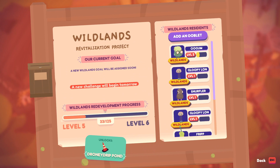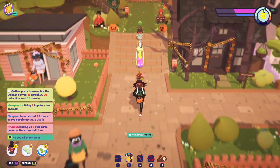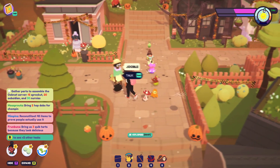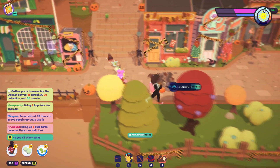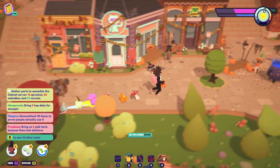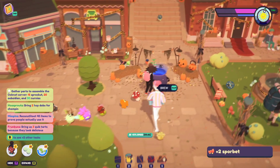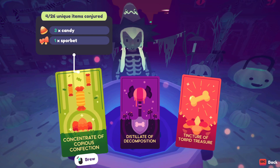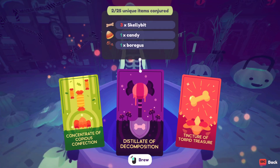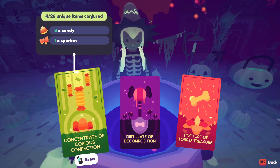There we go, easy stuff — we're so close! Upgrading — oh gosh, googly eyes, hello! Hmm, where would we buy costumes if we wanted Halloween costumes specifically? I don't understand what this is telling me — is this four out of 26 unique items conjured?